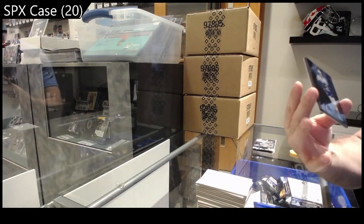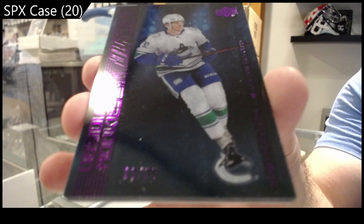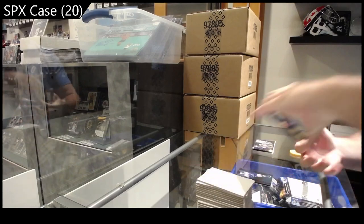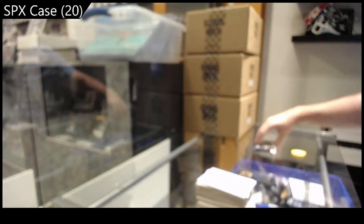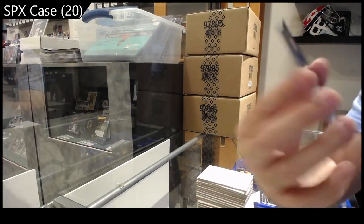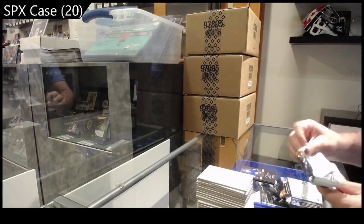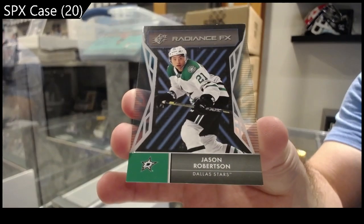We've got number to 25 — Podkolzin — to 25 Obsidian purple. We've got a jersey to 249 of Patrice Bergeron — to 249. We've got for the Buffalo Sabres to 299 rookie Lustrous Rookies auto of Bryson — to 299 Bryson. And finish off the 20-box master case with a Radiance FX of Jason Robertson. There she goes!